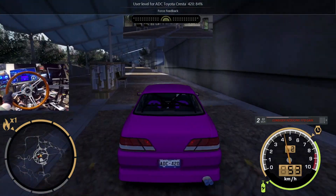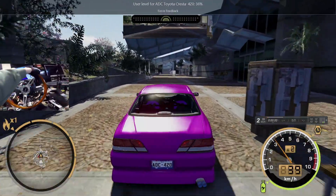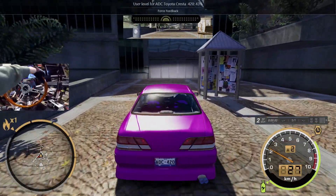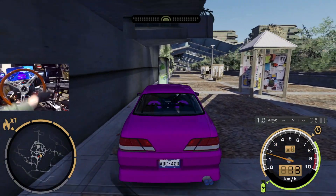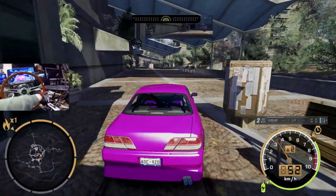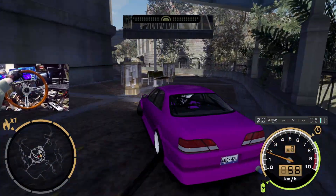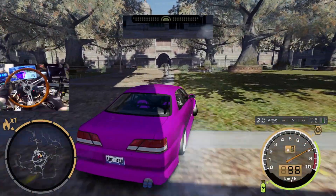I'm gonna bring down force feedback a bit - it even tells me on the HUD to consider reducing force feedback, that's crazy. Got our ADC Cresta. It does seem like this map has a little bit of resolution issues, but again this is really early stuff. I'm not really surprised or upset about it - if you're downloading these things, you know what's gonna be coming. It's a work in progress, can't be perfect.